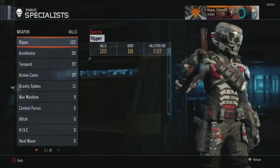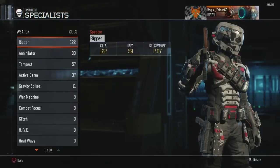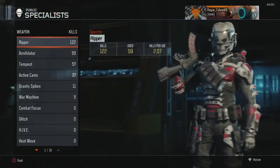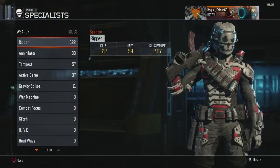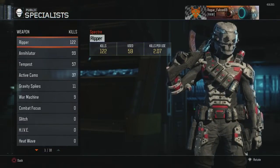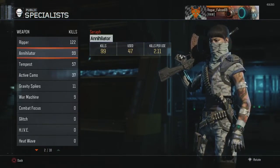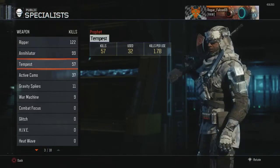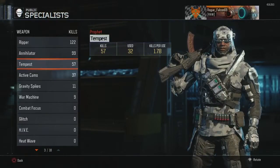Bones helmet, Bones armor — 2.07 kills per use, 122 kills total, used it 59 times. I probably started using this about a week ago. The Night Owl has 99 kills, used it 47 times, with 2.11 kills per use. The Tempest is my third best — 57 kills, used it 32 times, 1.78 kills per use.